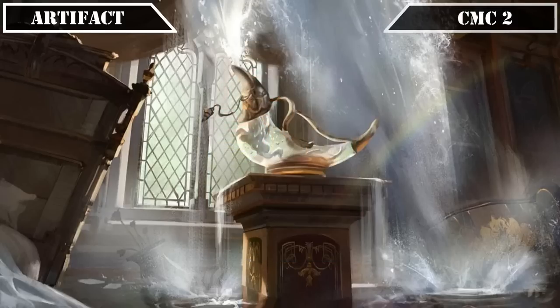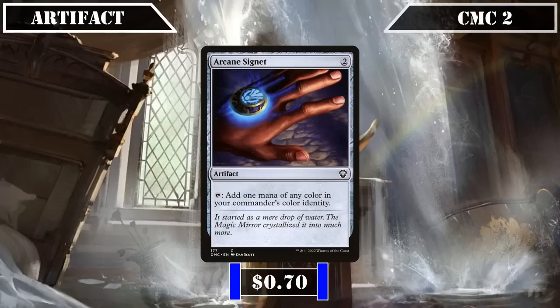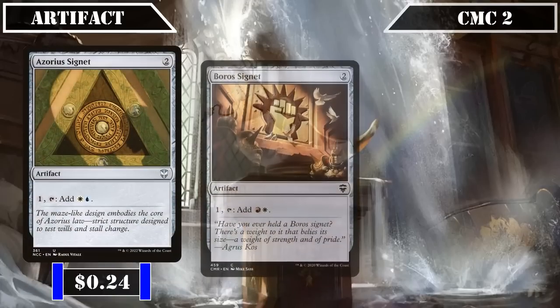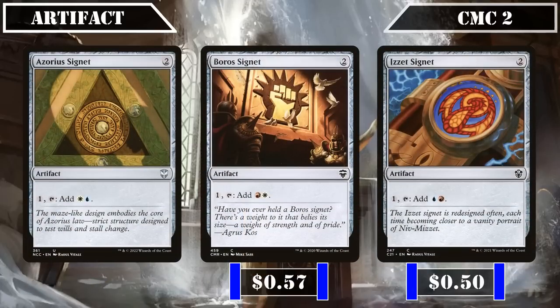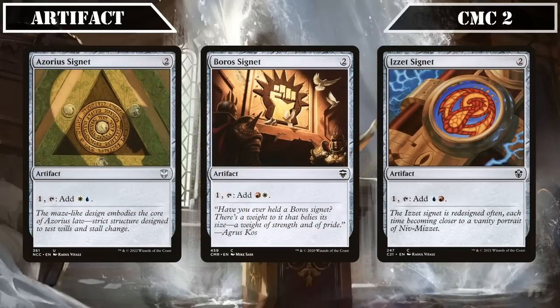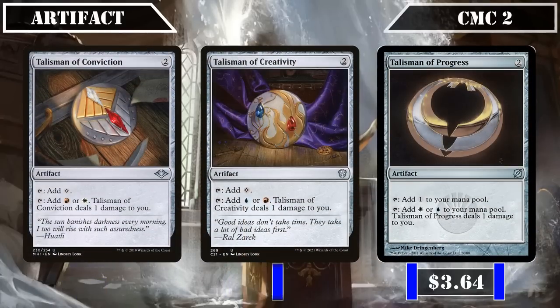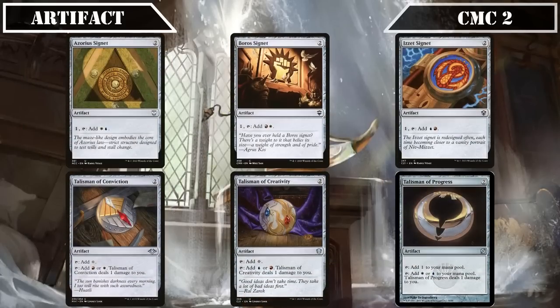Proceeding to the CMC 2 slot, we have our mana rock collection: Arcane Signet, which taps for any color in our commander's color identity; Belwar Stone, which taps for any color an opponent's land would produce; Azorius Signet, Boros Signet, and Izzet Signet, all of which we can pay 1 and tap to generate a combination of two of our colors; and Talisman of Conviction, Talisman of Creativity, and Talisman of Progress, all of which either tap for a colorless or a combination of one of two of our colors if we take a damage — all providing excellent ramp and fixing to help speed up our mana base while cheaply proccing all our non-creature spell payoffs as they come down.